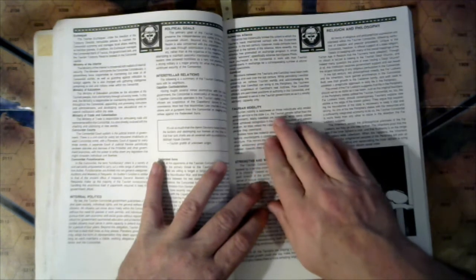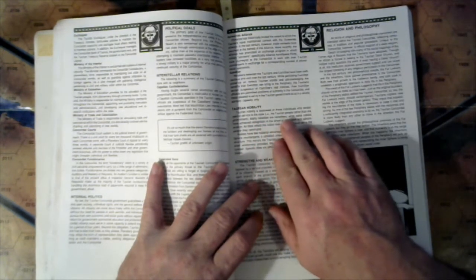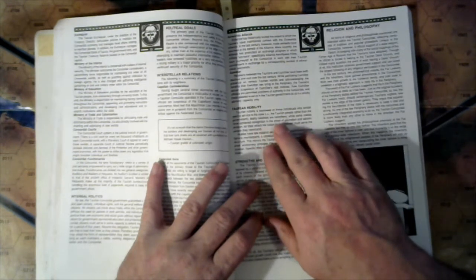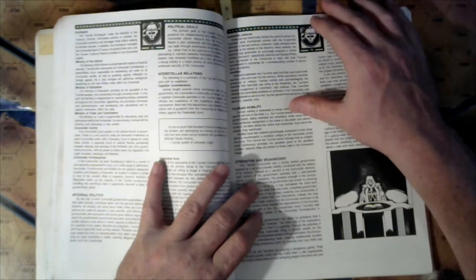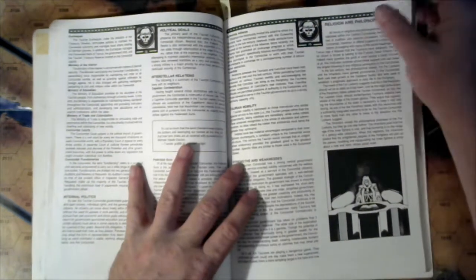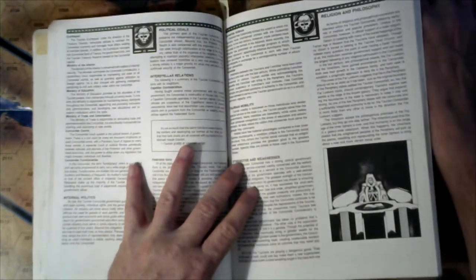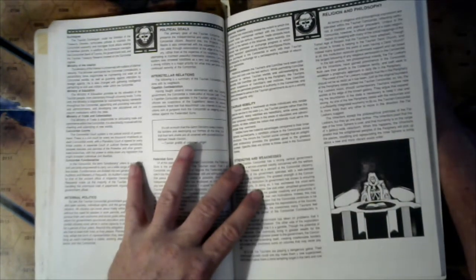The two great houses that have had the most impact on the Concordat historically are the Capellan Confederation and the Federated Suns, followed by their neighbor the Magistracy of Canopus. Taurian nobility is bestowed on individuals who render special services to the state — i.e., the Taurian people rather than the government. Many noble titles are hereditary, but all titles reflect the notion that aristocrats must serve the people they command. Nobles have few material advantages compared to their Inner Sphere counterparts.